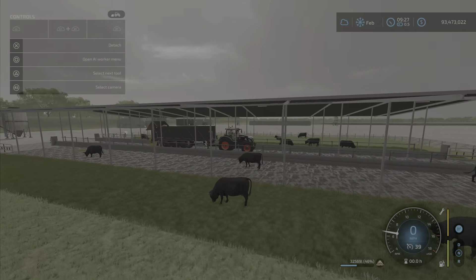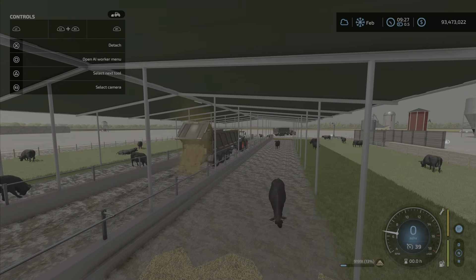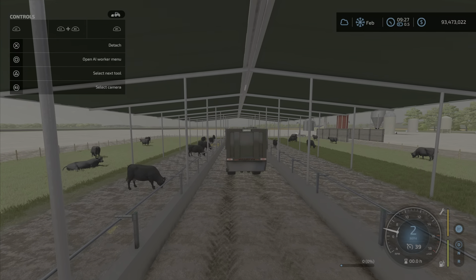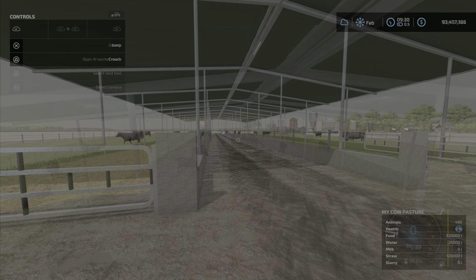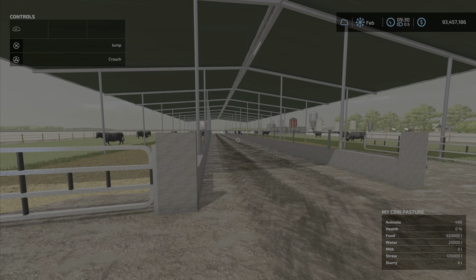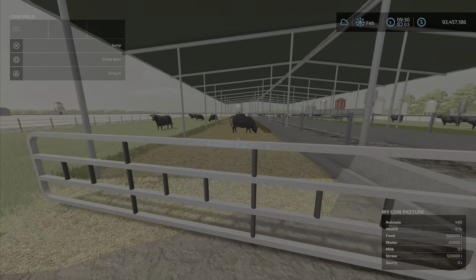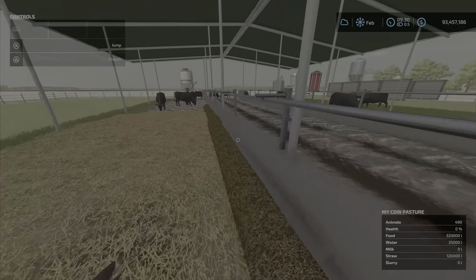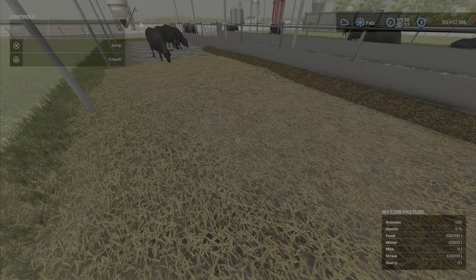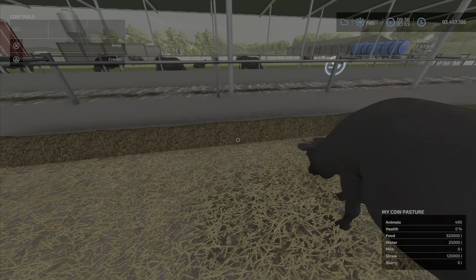There it is — the straw is starting to appear up on the ground. It's going to take quite a bit. We're back now — the straw has appeared on the ground but isn't totally covering it. I was only able to put in 120,000 liters of straw.